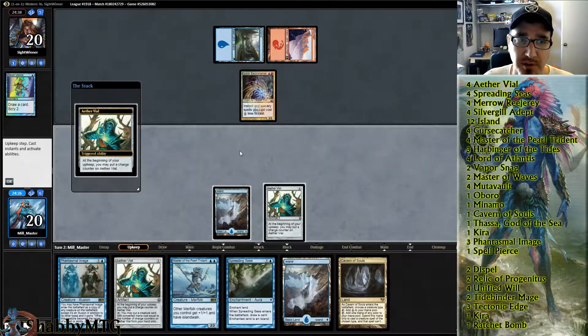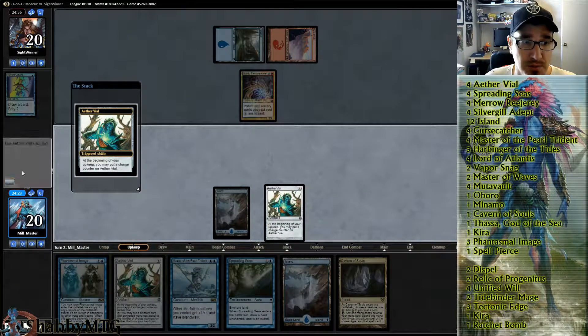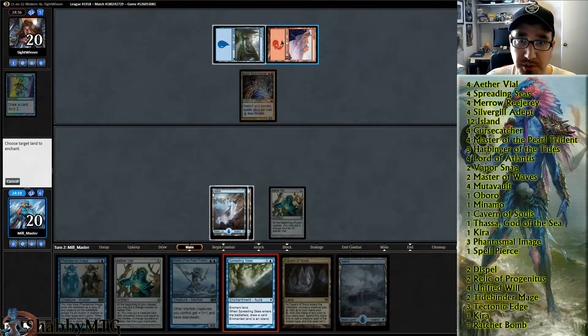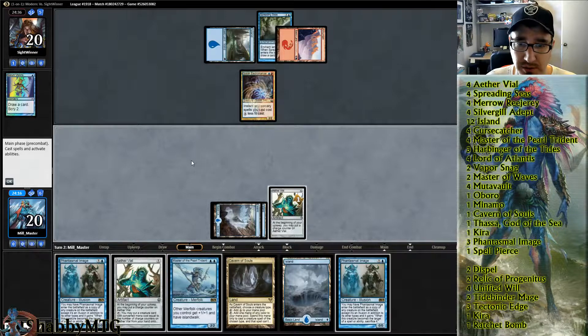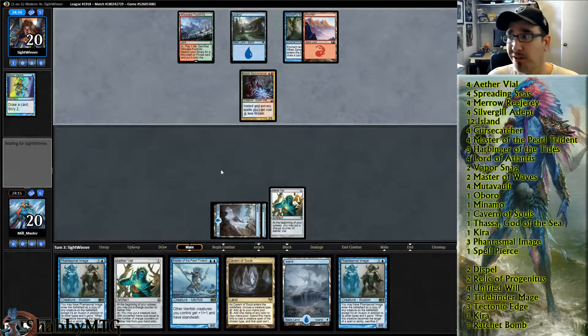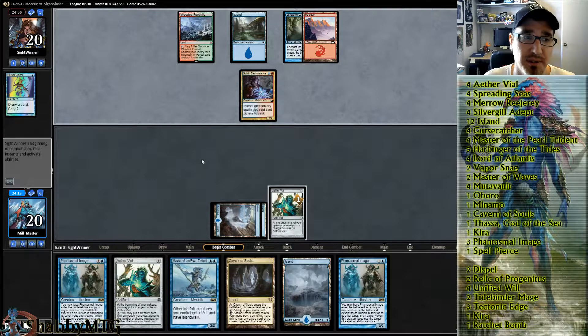Goblin Electromancer — alright, so it looks like we're up against a little bit of combo here. We're just going to try to take him off red. We're playing a slightly different Merfolk variant here just for the heck of it, and it's really dark in here. He did have red.